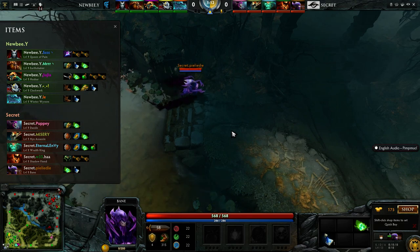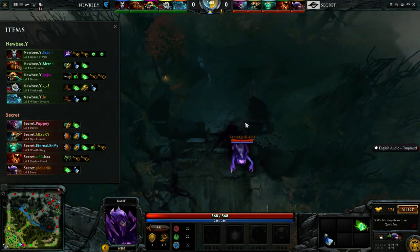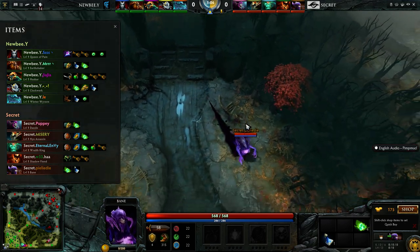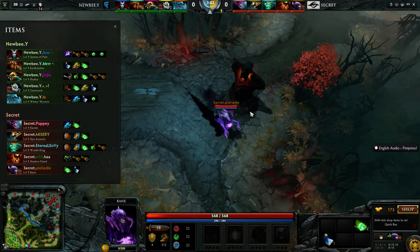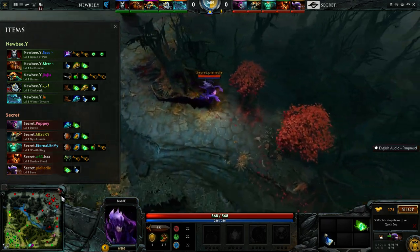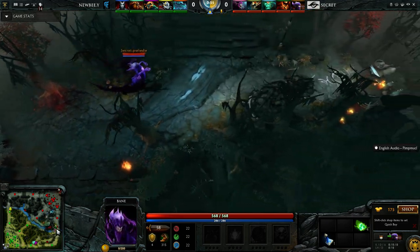When you look at the enemy team, when you look at Newby's lineup, they've got an Earthshaker. They've got the Queen of Pain Shadow Strike. You've got the Clockwork that can just constantly burn your mana and make you a little bit more tentative. I do think you needed some sort of physical right-click carry that can just trade hits with the Huskar and not worry so much, but this might be a little rough.